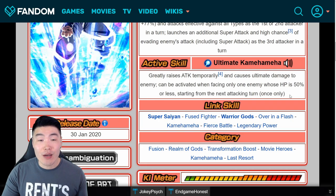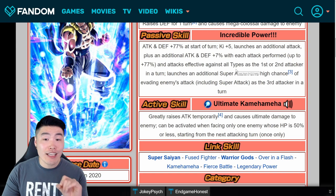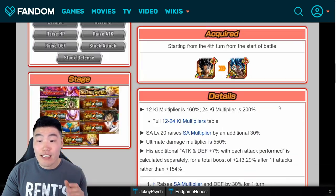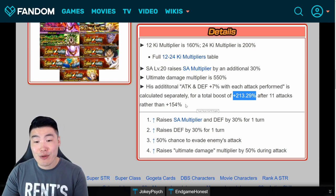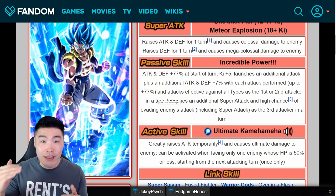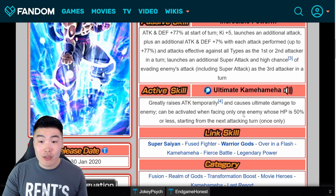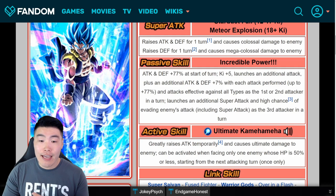He launches an additional super attack and has a high chance of evading enemies' attacks, including super attacks, as the third attacker in a turn. His active skill is Ultimate Kamehameha — greatly raises attack temporarily and causes ultimate damage to the enemy, activated when facing only one enemy whose HP is 50% or less starting from the next attacking turn, once only. His passive actually is even better than it seems: he gets 7% attack and defense for each attack up to 77%, but because each boost is calculated separately, once he launches 11 attacks he's actually getting a total boost of 213.29% — as opposed to 154% if it were just 77 plus 77. That results in massive, massive damage output.